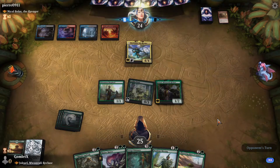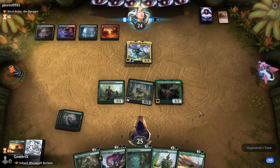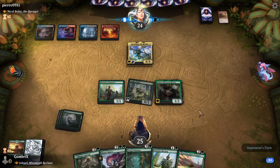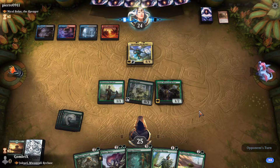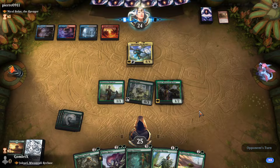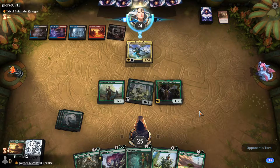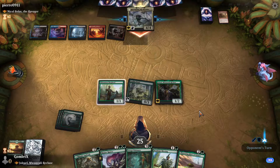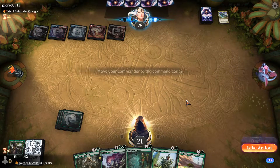Against a Nicol Bolas here — a very scary commander. The Planeswalker half of this card is absolutely insane, and the creature half is pretty efficient as well. The opponent drops a Bloodfell Caves, gains a little bit of life, and Languish — just kills everything.